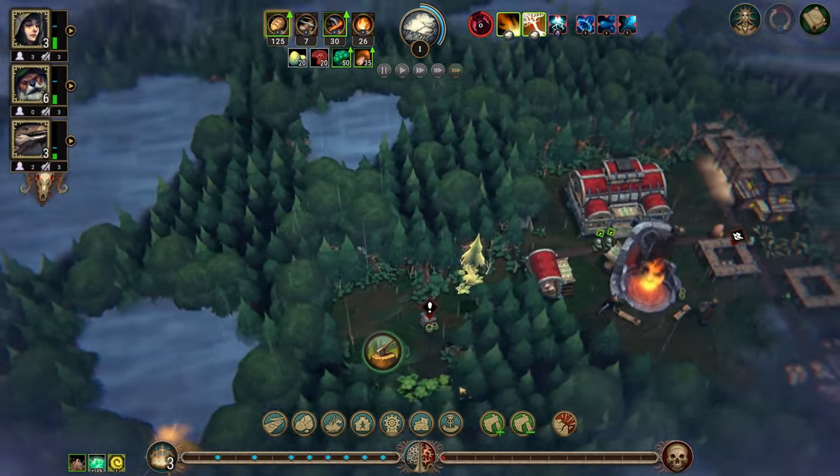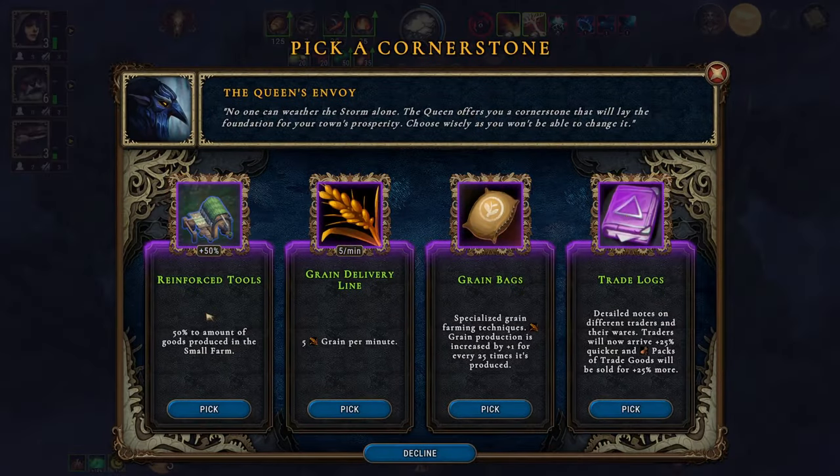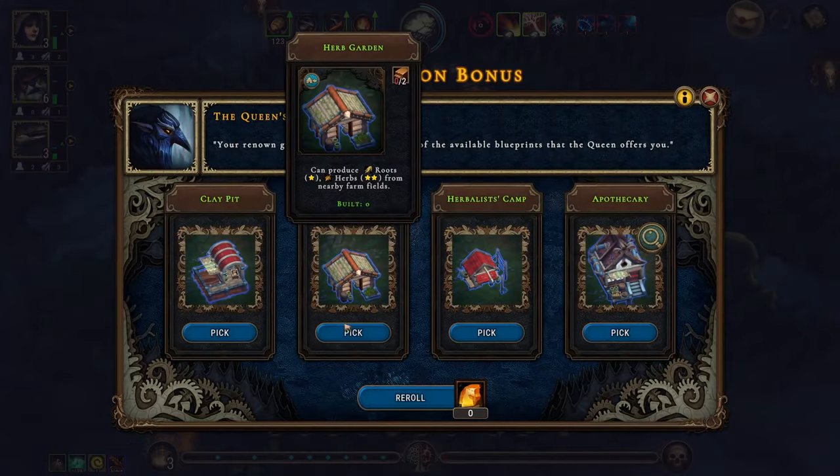Nothing super interesting found here. Reinforced tools — that's very nice. Five grain per minute is very, very nice. Let's do five grain per minute, and that means we want the herb garden.